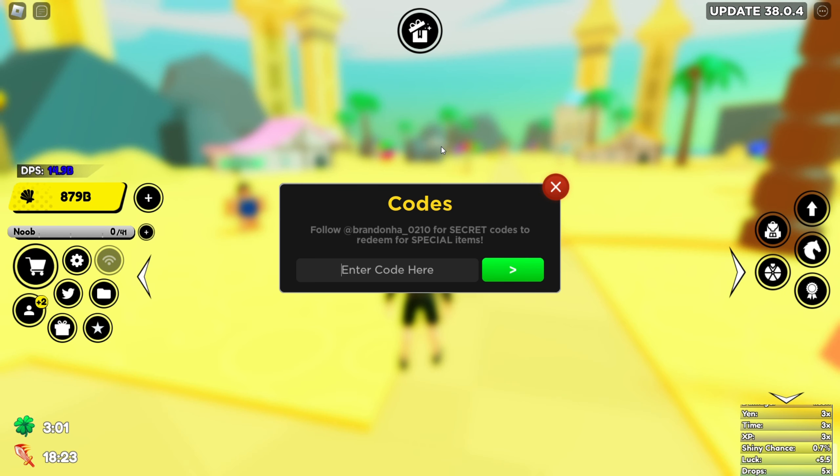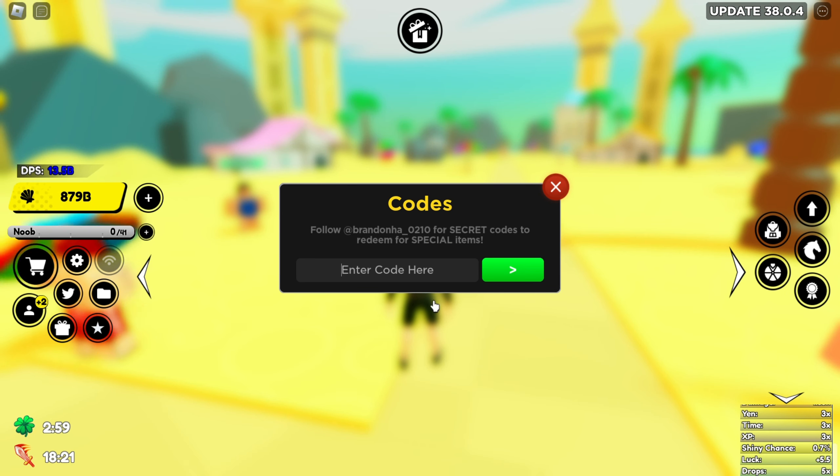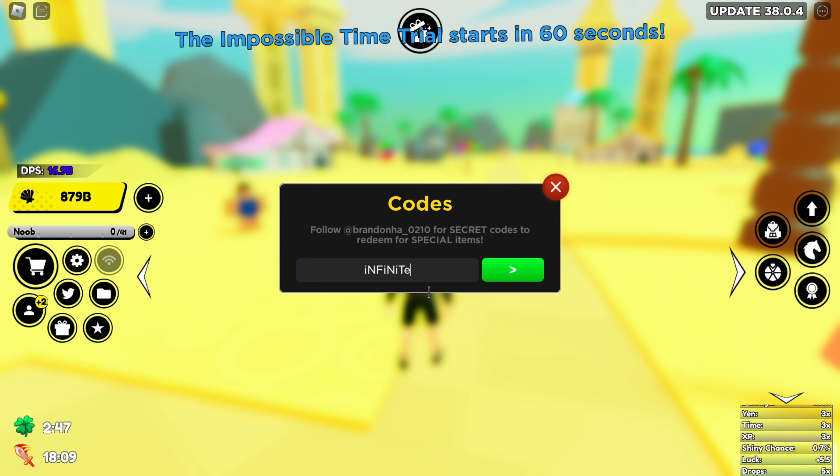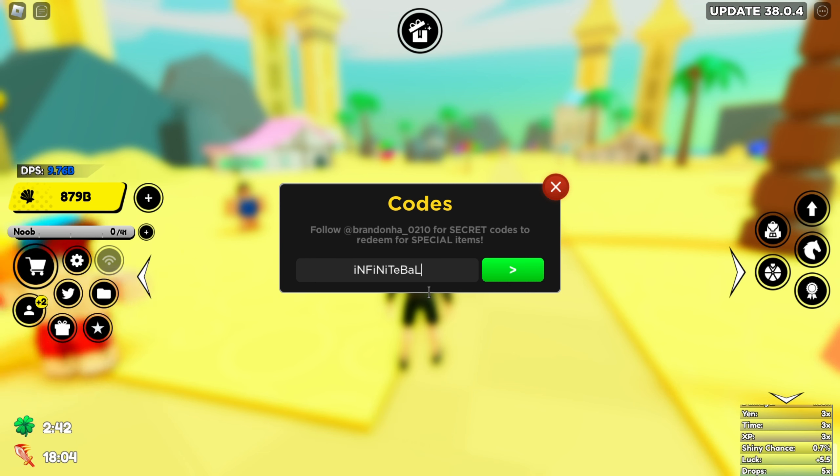Without wasting any more time, let's go and actually enter the codes. Make sure you type the codes exactly as I give them, because even a single mistake will cause the code not to work. The first code is: i lowercase, N uppercase, f uppercase, i lowercase, N uppercase, i lowercase, t uppercase, e lowercase — then b uppercase, a lowercase, l uppercase, a lowercase, n lowercase, c uppercase, e lowercase.